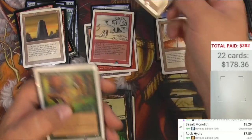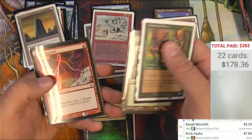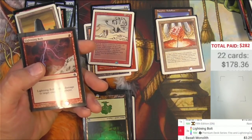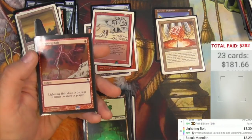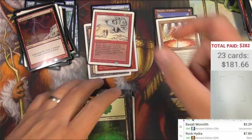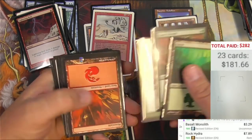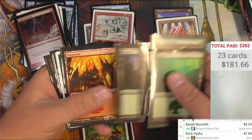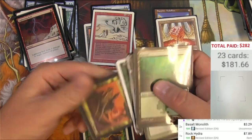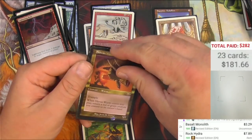Throw on another Basalt Monolith. Let's get the Seventh Edition Llanowar Elves. Nowhere near lucky enough to have a foil version of that, I'm sure. And then we got another full playset of Lightning Bolt. Giant Growth. Giant Growth and Lightning deck here — a Gruul deck. It's just kind of a basic, really like a starter level deck right here.